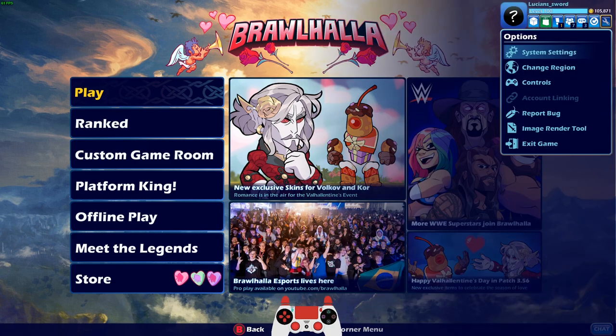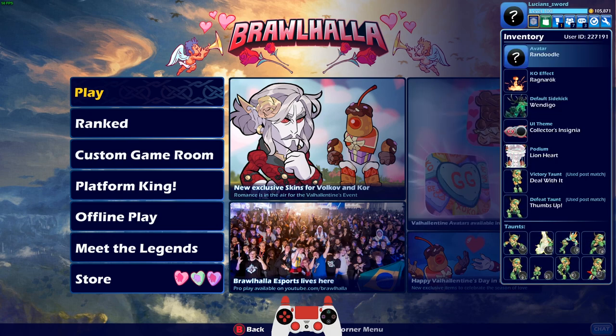So any legends released after this will be first on the list next year, just like Jiro was. Jiro must have been the first legend released after the Valhantines Day event last year. Anyways, before we jump into some matches and look at these skins, I need to equip some stuff.